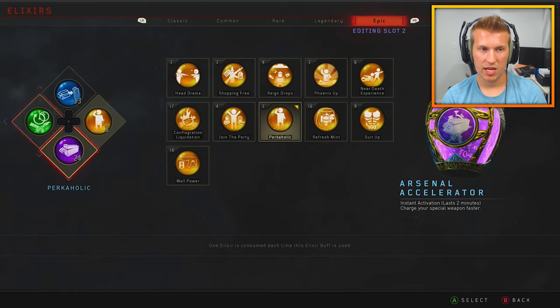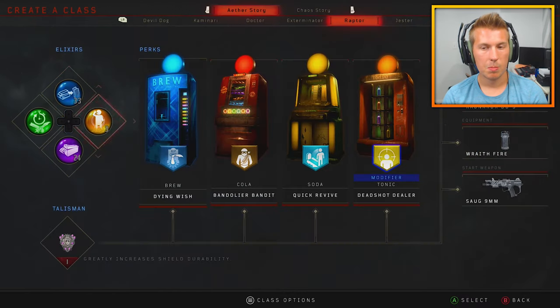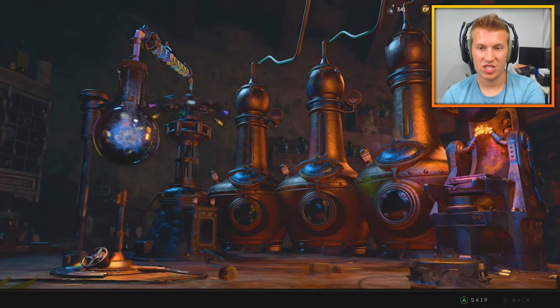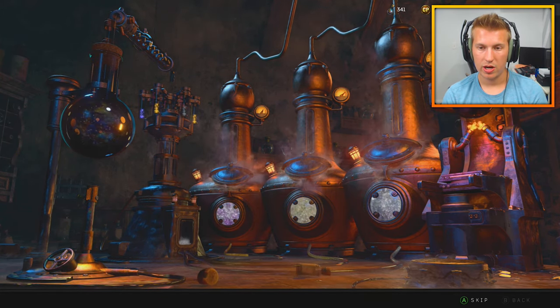I have a specific class set up — the Raptor one. I just got three Perkaholics; I was at zero. We have 33 Alchemical Antithesis, 24 Cashbacks, and Arsenal Accelerator on there. I couldn't really find a fourth elixir that would help. Perkaholics — we literally ran out of those, so we literally had none until just now when we got three more. This is definitely going to be really helpful, and I might go for Round 150 again soon.